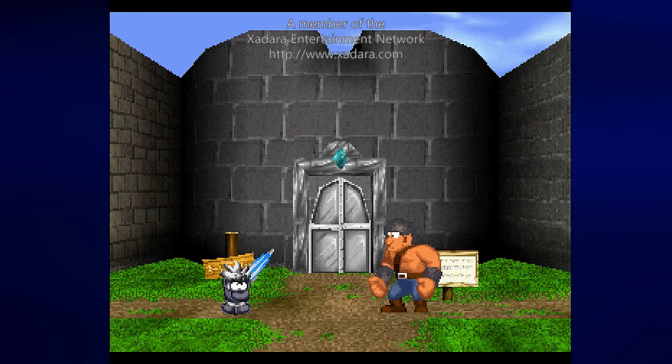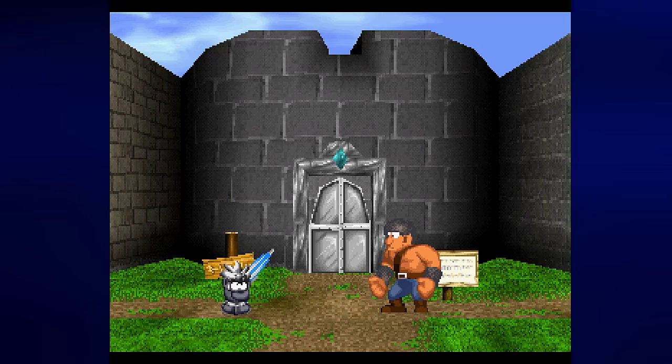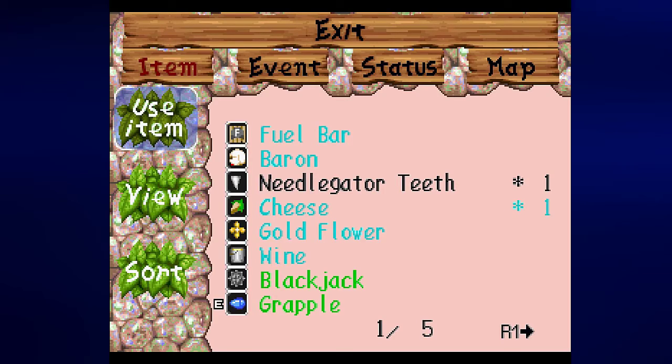Hey everyone, this is Prince Watercress and welcome back to Let's Play Tomba, aka Tombi, for Sony PlayStation 1. In the last video we did a whole bunch of stuff - we completed a whole bunch of events, got out of the deep jungle, and finally have Baron. With Baron we can teleport anywhere we need to, which is fantastic.